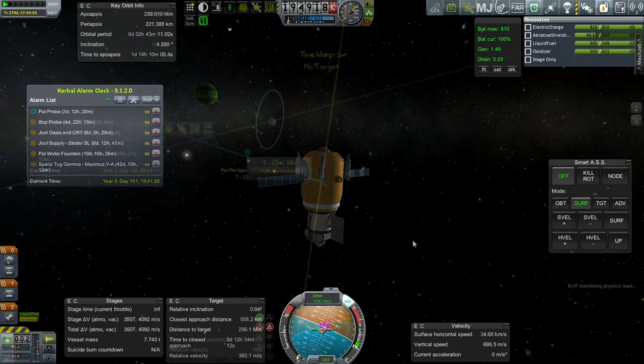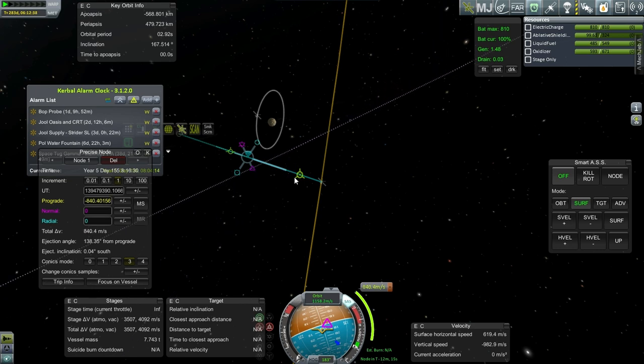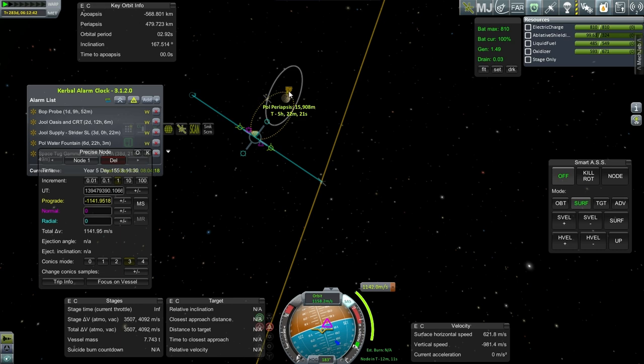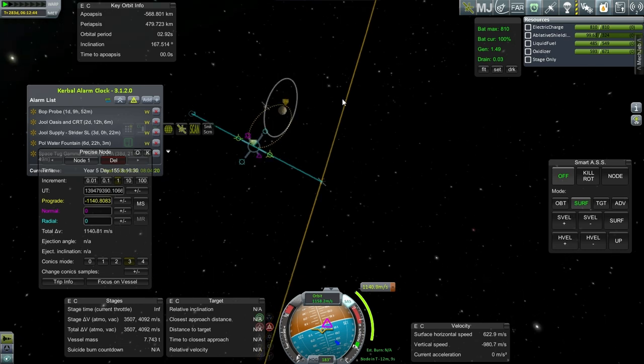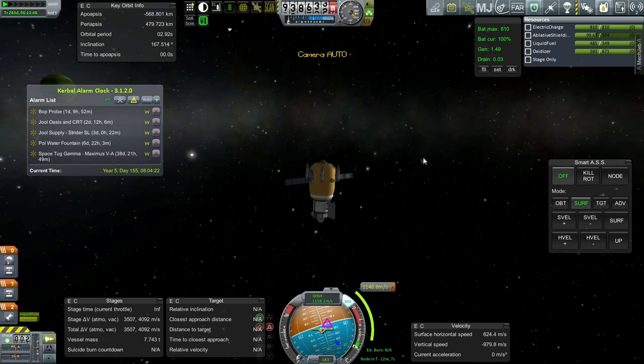It'll depend on how much delta-v we actually need to use to slow down and get into orbit. Let's just plot for a basic orbit. You can see it's got to take a lot — 1,142. Let's go for 25 kilometers. Sounds fine.